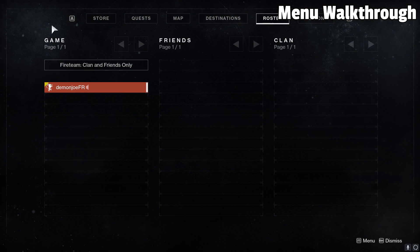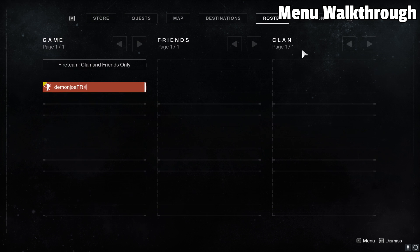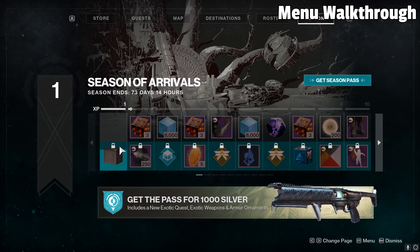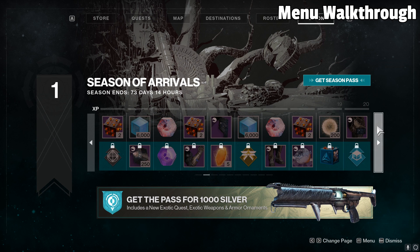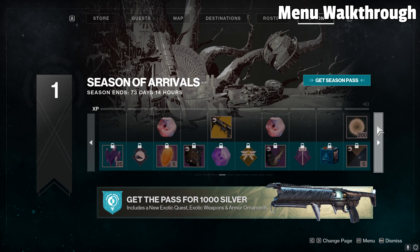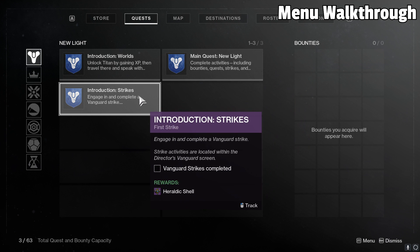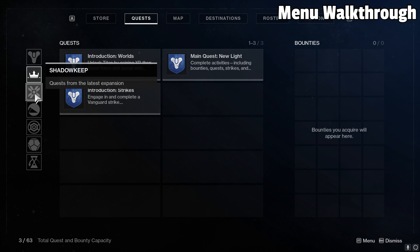Moving on over to the Director, we have the Roster tab — this will basically show everybody in your game, regardless of being in the Crucible, a patrol area, or the Tower. You have the Map tab, which shows a map of your current area. The Destination tab, which serves as the World Map. And the Seasons tab, which is essentially a Battle Pass menu — you can always buy these every season if you'd like. Everything that is an actual weapon or affects gameplay can be earned through the free Season Pass without buying it. Finally, we have the Quest tab — with the Quest tab, if you're a newer player, pay attention to all the New Light quests so that you can properly be guided throughout your journey on your way to the end game.